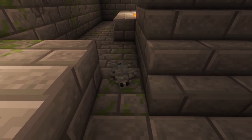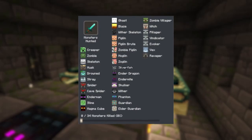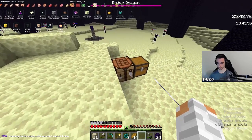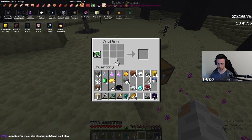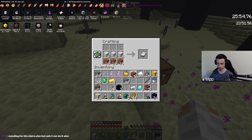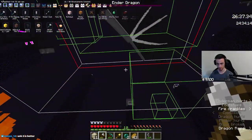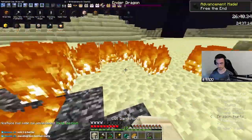Make sure to kill one silverfish — this is where the advancement Monsters Hunted comes in, where you must kill every hostile mob once. Once in the end you can shoot the crystals if you want, but it isn't required. Just make sure to pick up the dragon's breath with an empty bottle to get the advancement When You Need a Mint, and kill the dragon using a weapon, since killing it with bats only won't get you the advancement Free the End.